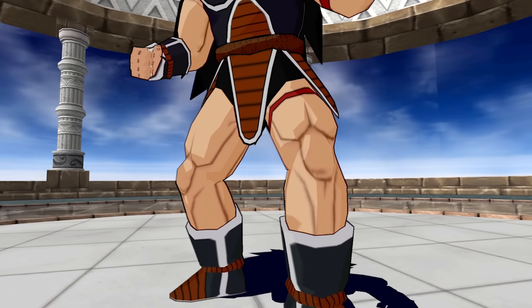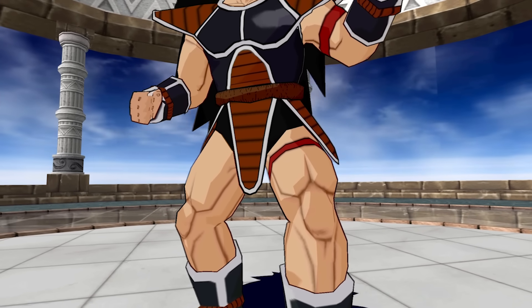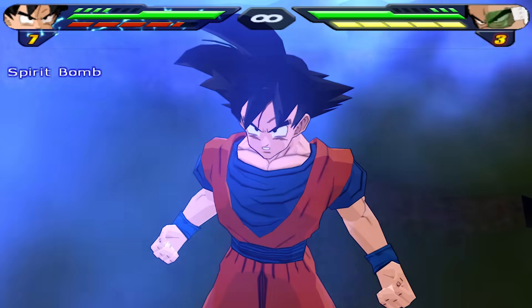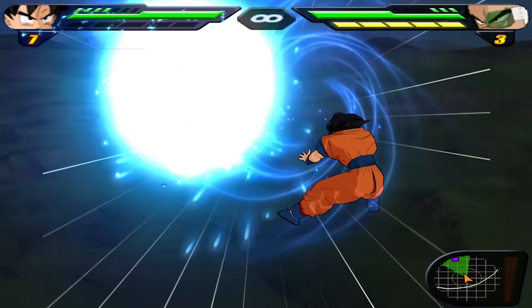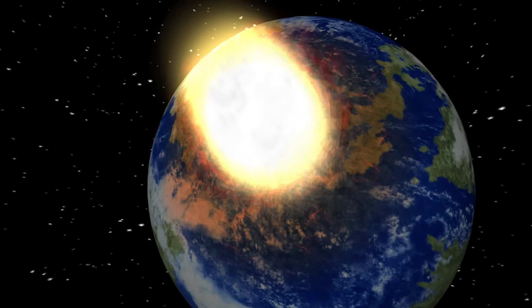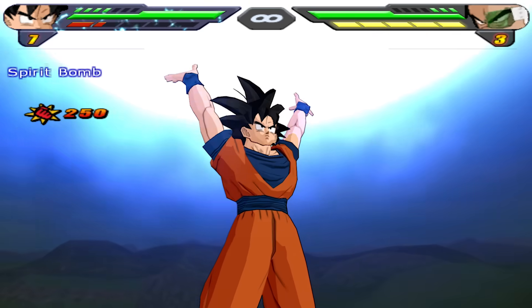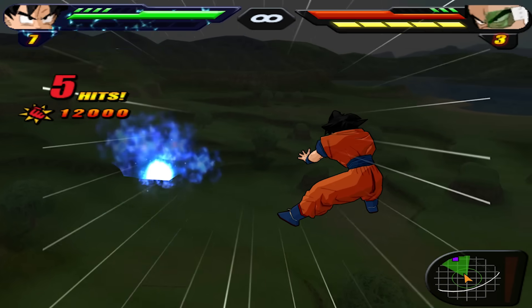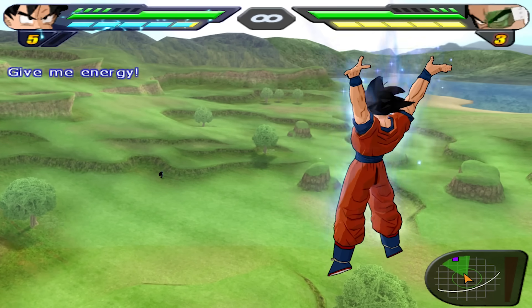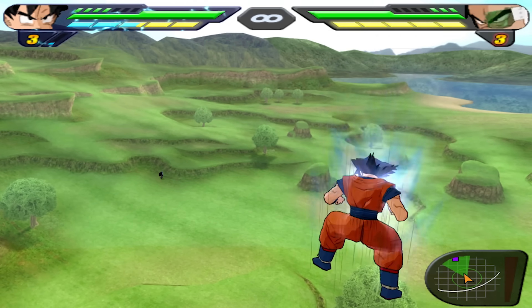What if the planet destruction mechanic is also tied to the power level of the character that's on the receiving end? On its own, planet Earth gets immediately destroyed by a single charge, i.e. when you throw the Spirit Bomb directly at the ground. But as soon as there's someone to absorb some of that damage — for example, Raditz — the number of charges needed to initiate the planet destruction effect goes up to two.